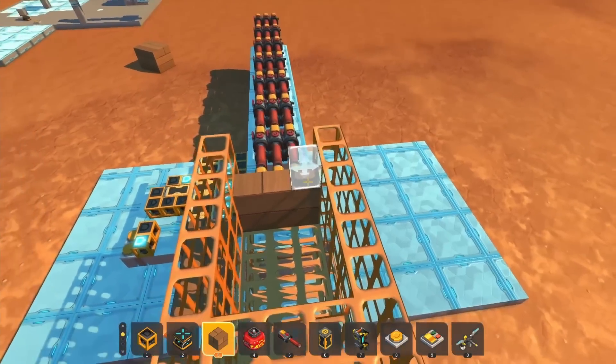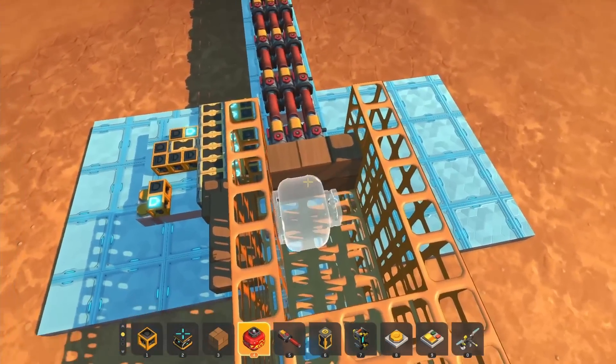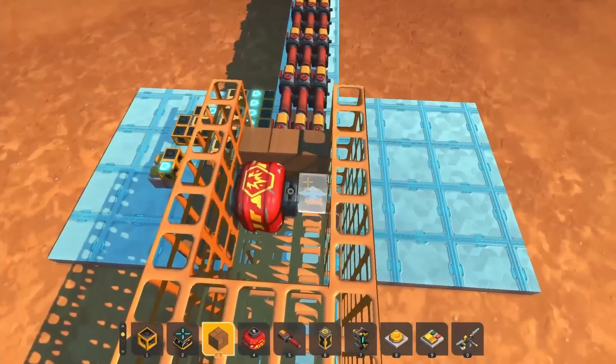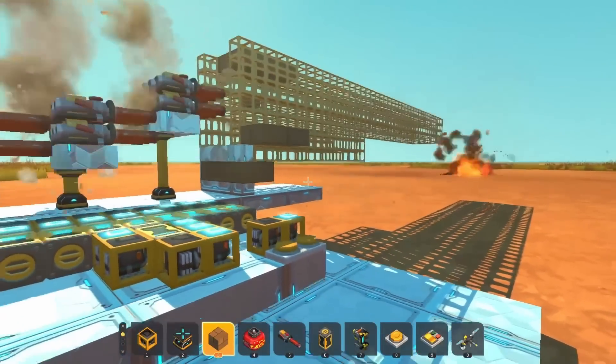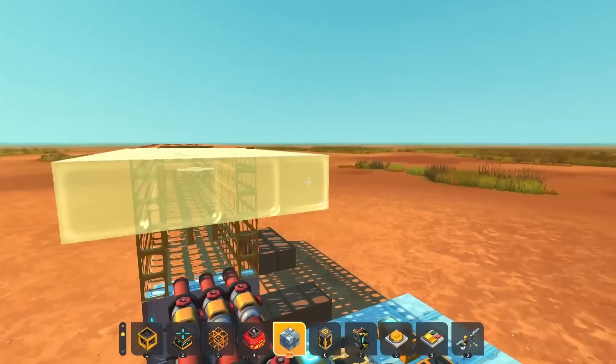I also tried putting another projectile together, but this time I wanted to put an explosive on it — I was curious to see how far I could launch it, because explosive projectiles would be pretty cool. This did not seem to work out so well because it didn't go that far out of the barrel, but at the very least it did explode when it hit the ground.